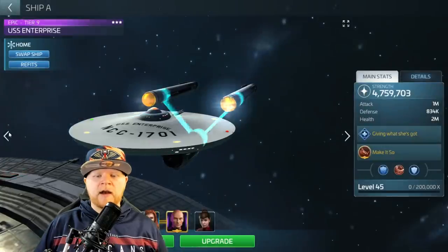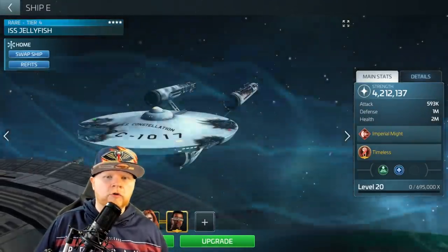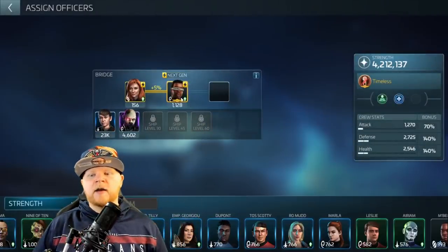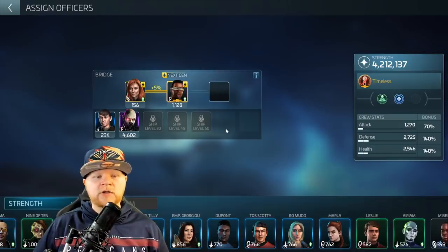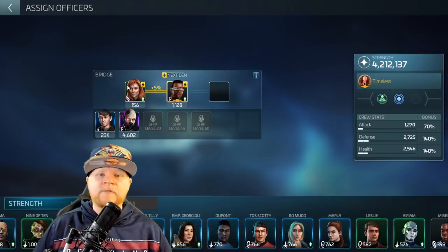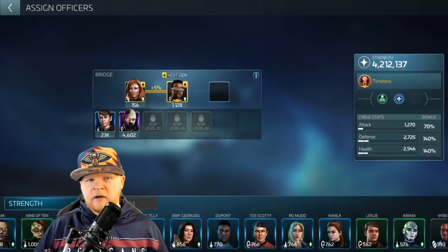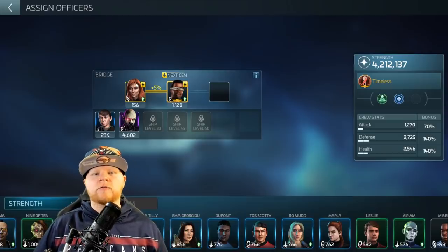Next crew we're going to look at is the starter version. If Picard/Beverly is the maximum, the starter version would be Next Gen LaForge, Next Gen Crusher, and then either Chin or Talon. Talon is the one we just saw. Chin is for anything that is energy-based — so hostiles that are battleships, explorers, and most traders.